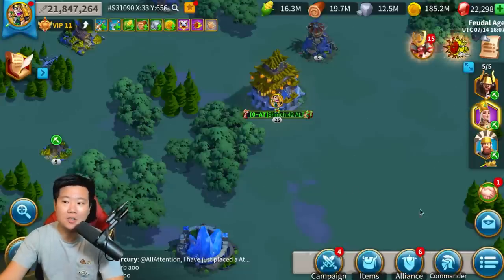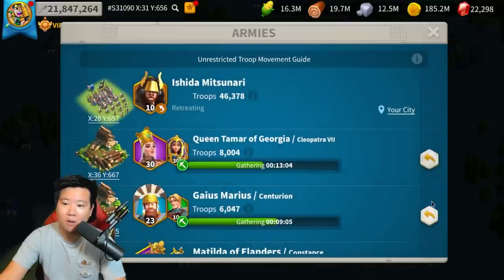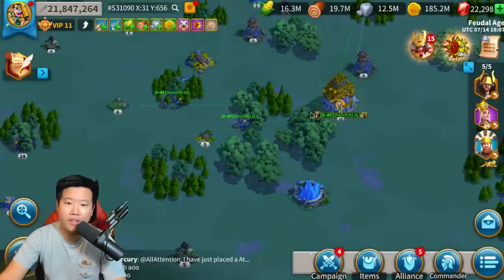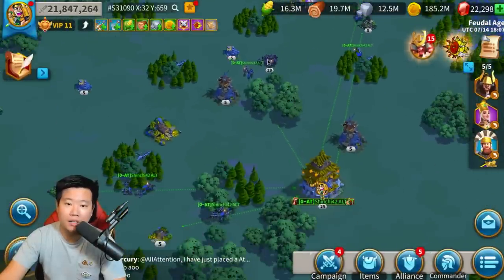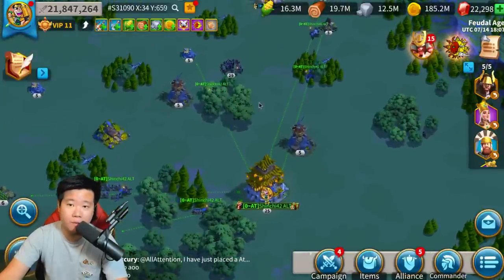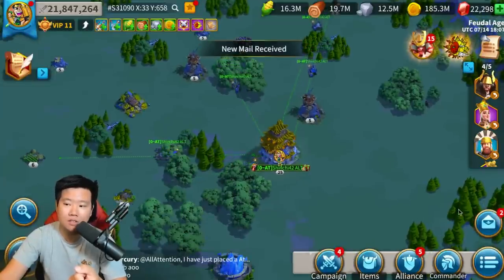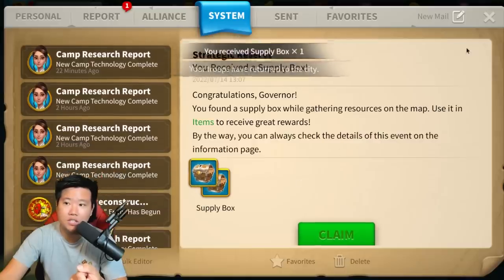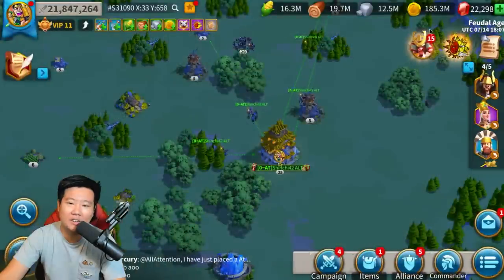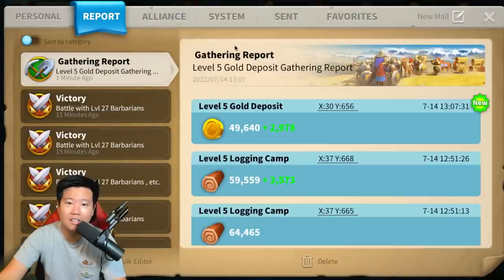So let me prove this to you guys - I'm going to send back all my gatherers right now and we're going to go kill a barbarian. We're going to kill this level 29 and you're going to see that we're not going to get any more boxes. We might get some boxes from gathering right now but I'm not sure - it's such a low amount. Oh, we still got one. Maybe there is still hope - is there still 32 though? I don't know if there's hope. I don't know how he just pushed so quickly to 32. I don't think there's any hope.